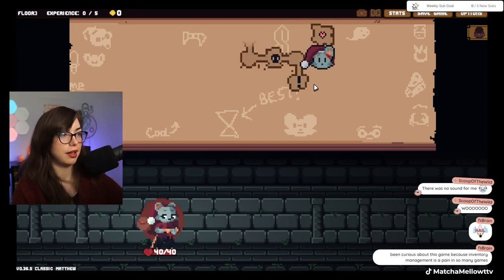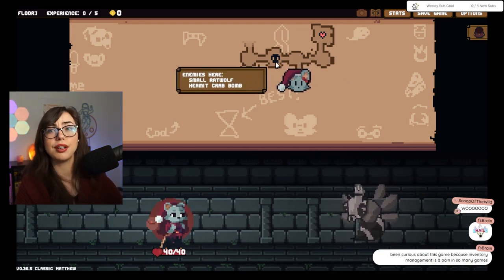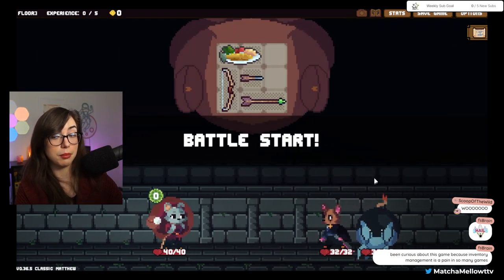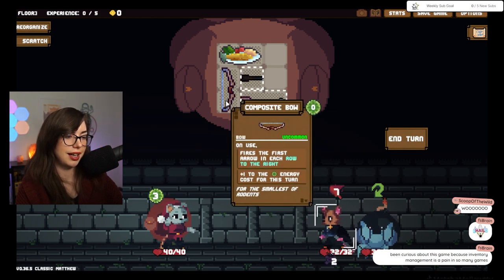So that just heals you there. This will show me who the boss is in the area — it's a bee. I don't know enough about the bosses yet to know how to prepare for that. This one in three turns will do a big attack, and this one I just need to chip away at as much as I can.